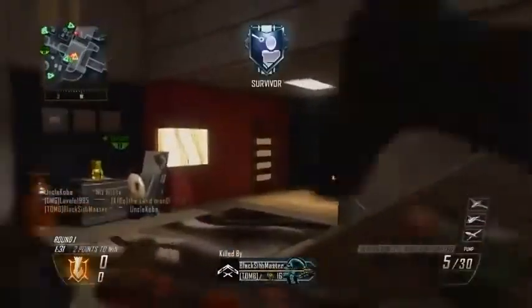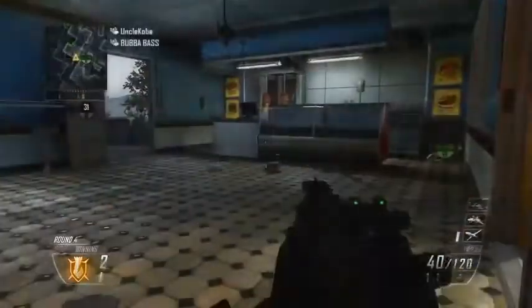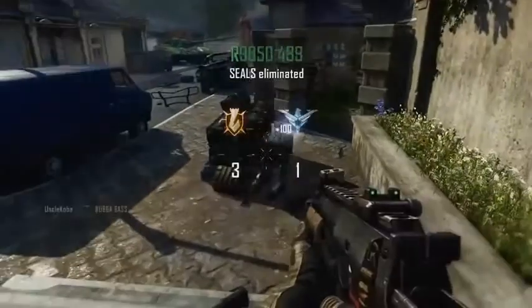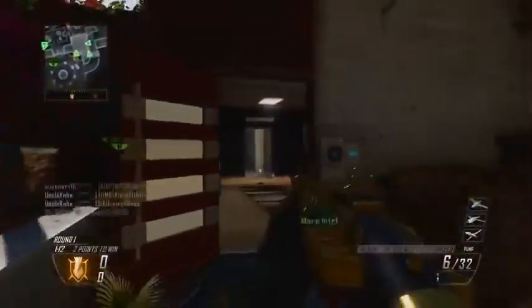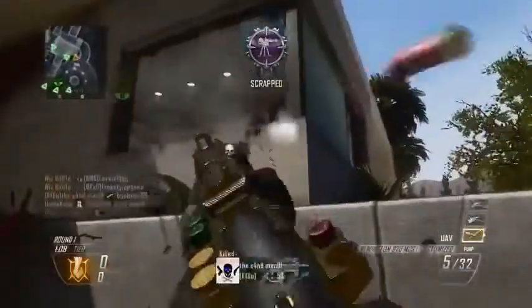With Black Ops 2, they did something totally different — it's very subtle but so helpful when trying to clutch an important kill. If you listen closely, you can hear the player not only open the briefcase but push the buttons on it as well. You can hear a bunch of little beeps as he defuses the bomb. Listening for this helps you a lot after planting, because you no longer have to guess if the enemy is really defusing or faking it — once you hear those beeps, you can come out and get the kill.